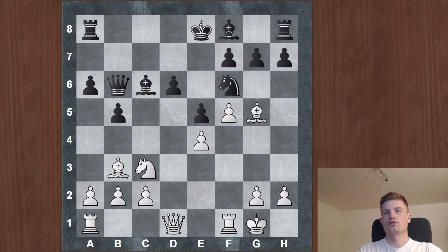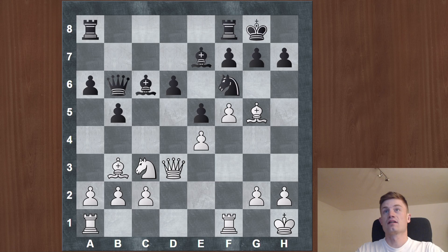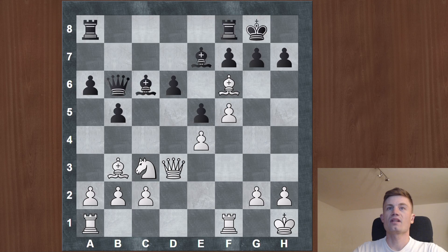Fischer instead decided to protect his pawn on e4 first with queen to d3, which looks reasonable because possibly he can go bishop to g5 later, which is definitely one of the plans. We soon reach such a position, and after bishop to g5, queen b6, king h1, castles — it's the first moment where I want to ask you to make a move. It's a very crucial moment in the game, so take your time and especially think about: which pieces do you want to trade? Do you want to trade on f6? Do you want to put something to d5?